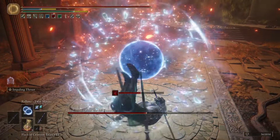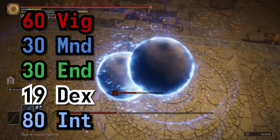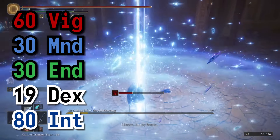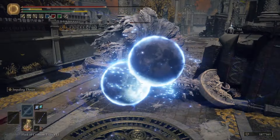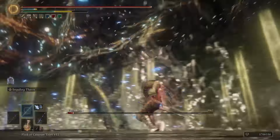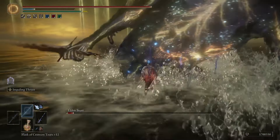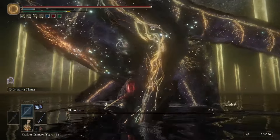For our stats at Rune Level 170, we had 60 Vigor, 30 Mind, 30 Endurance, 19 Dexterity to use the weapon, and 80 Intelligence since that is where our damage scaling comes from. The Karian Sorcery Sword will not give you the best sorcery damage in the game — it is the definition of jack-of-all-trades, master of none. But just because it isn't the best at anything in particular, it doesn't mean you won't have fun using a weapon that's so different from anything you'll find in the Lands Between.